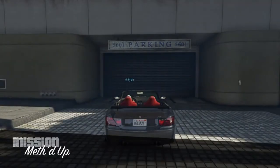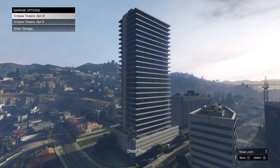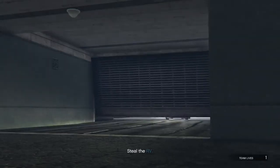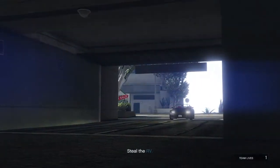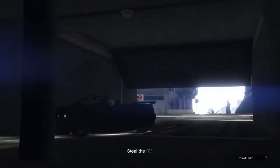When you spawn, drive the car into the garage — it doesn't matter which garage it is. After you get the car into your garage, you join your friend that died in the car.